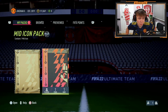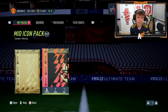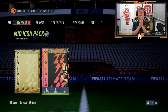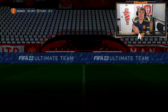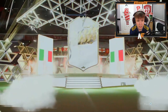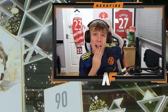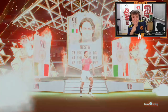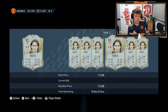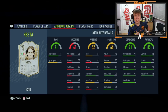Alright, let's see what he gets — mid icon pack number three. Come on, I want to see Brazilian or French. What nation? Italian center back. Could have got Cannavaro or Maldini, who definitely would have been better, but Nesta — 71 pace. I don't know whether that's worse than Giggs or not. But mine is actually still the best so far.